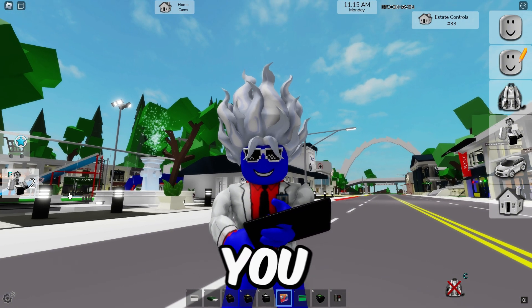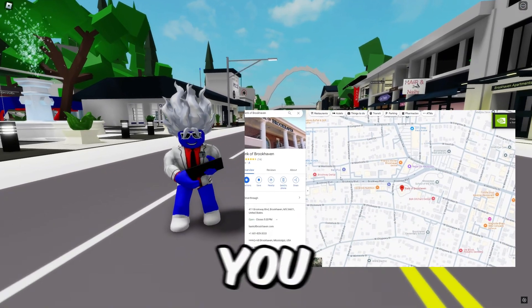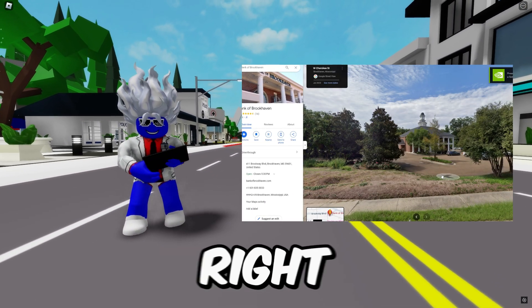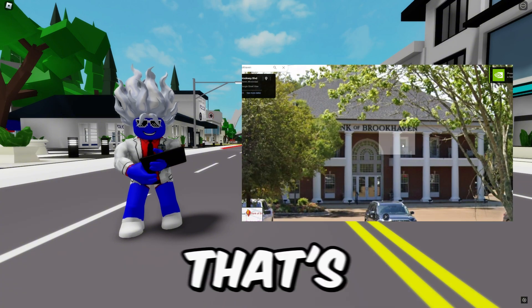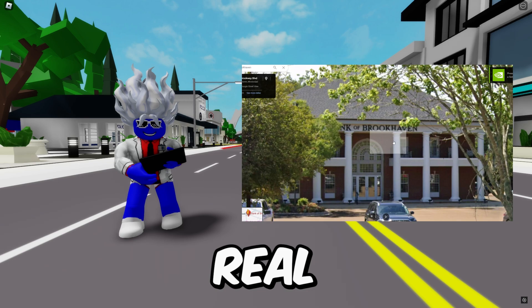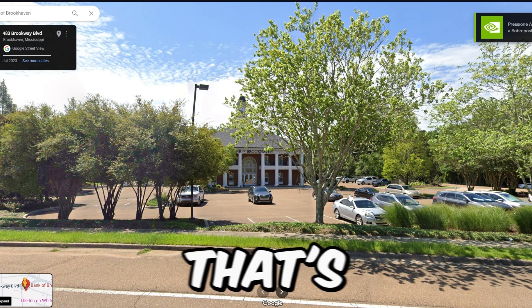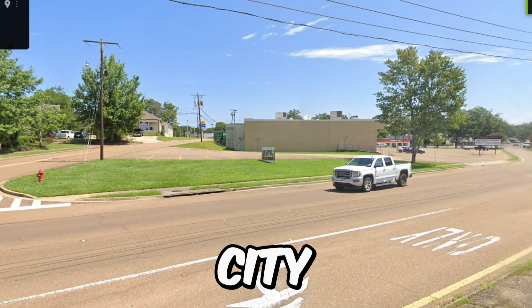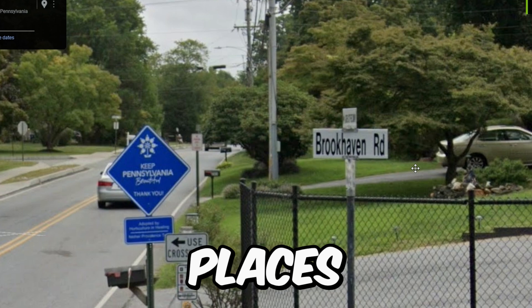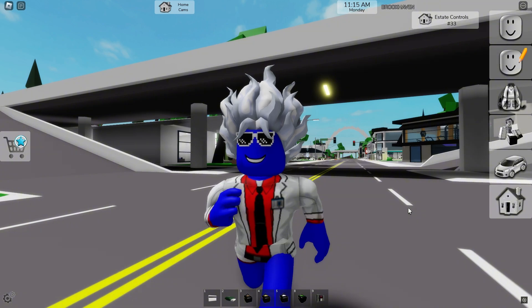If you look up 'Brookhaven' on Google Maps, you'll find this exact location — that's the bank of Brookhaven in real life, though it doesn't really look like Brookhaven's bank. There are also crazy places in the city of Brookhaven, like a Brookhaven road just like the one in the game.